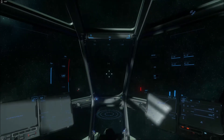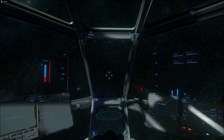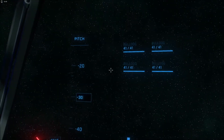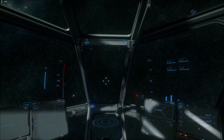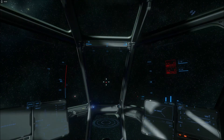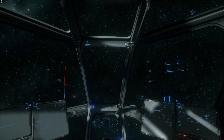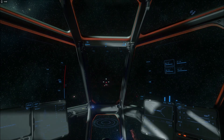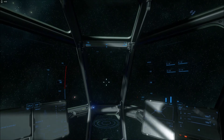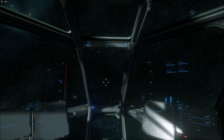A couple more things I can quickly show you: there's the boost indicator coming up on the left. If I fire my weapons now, keep an eye on the ammo readout. This is a charge indicator for the weapon — as I fire, you'll see the charge decreases all the way down to zero. These are energy weapons, so it's a bug that they're displaying as ballistics. In any case, they lose charge and regain charge. This is part of the greater weapons rebalancing initiative — I'll talk about the new power management system in a future video.